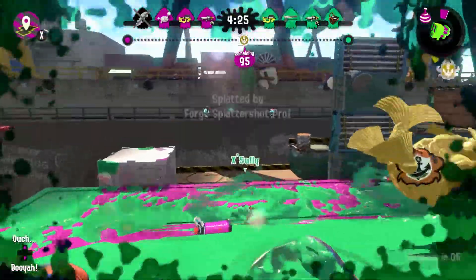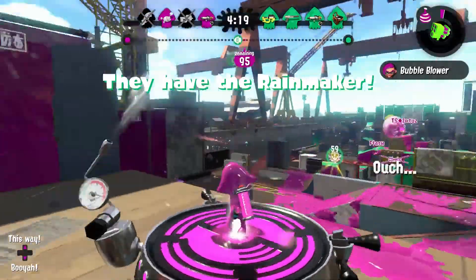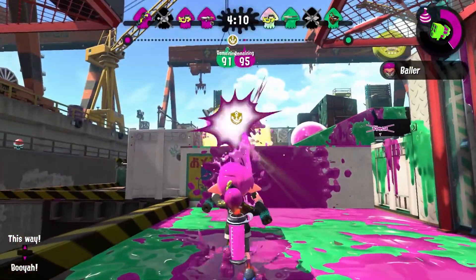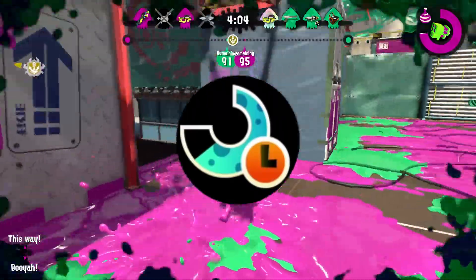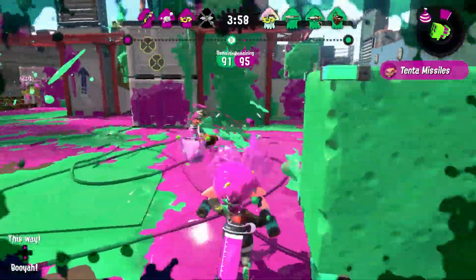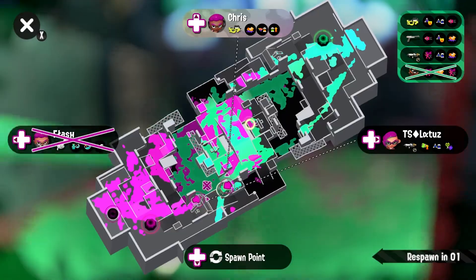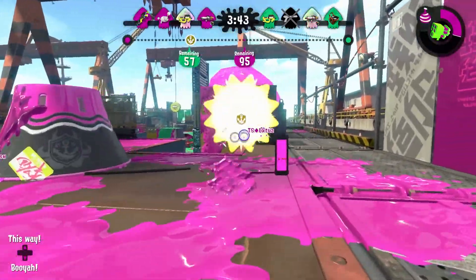Last time I talked about what the sub power-up gear ability does to each different sub weapon, and this time I'm going to talk about what special power-up does to each special weapon. Just like how sub power-up was the evolved form, so to speak, of bomb range-up, special power-up is also an enhanced version of an ability from the first game. That ability was called special duration-up, and was pretty self-explanatory — it extended the length that your special lasted no matter what special you used. Unlike bomb range-up, which was completely useless for a couple sub-weapons, special duration-up did affect every special weapon, at least slightly, although it was a lot more useful for some than others. So it was still changed to a power-up type ability for the sequel, for balancing purposes.